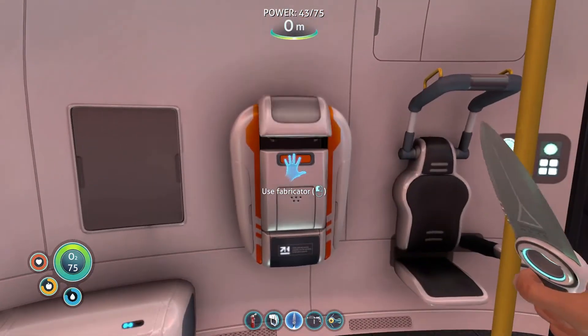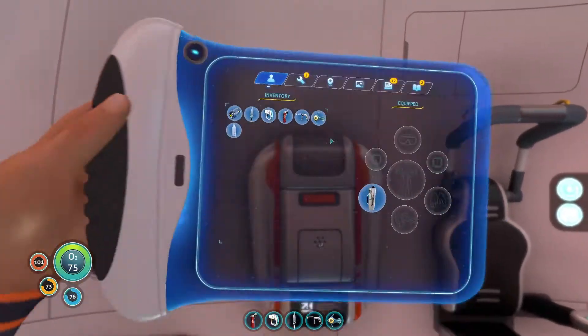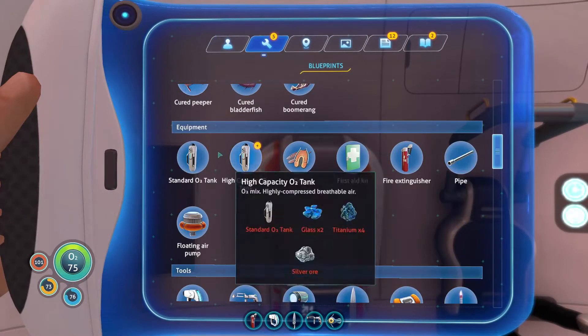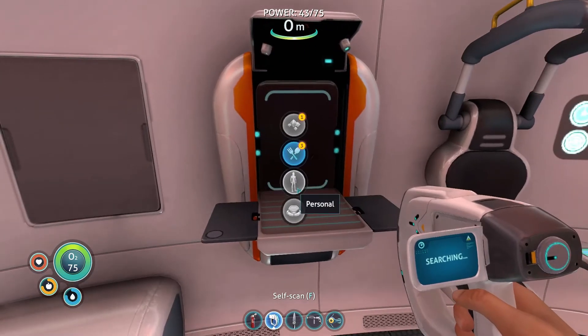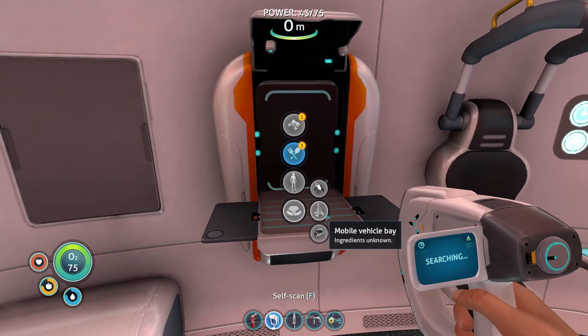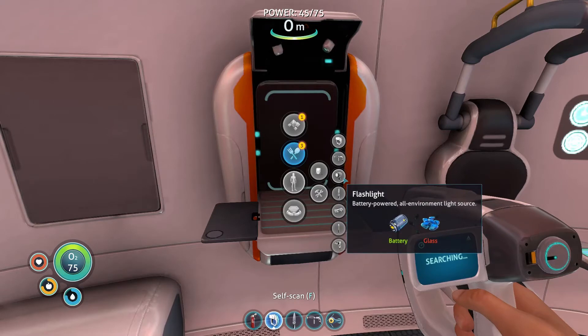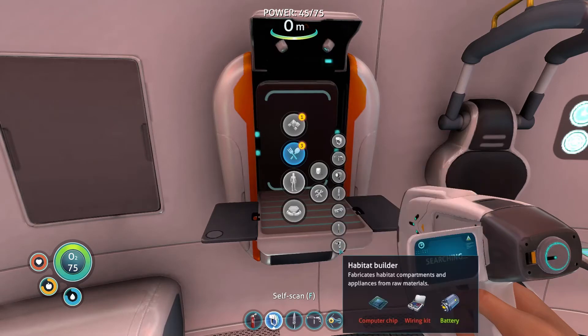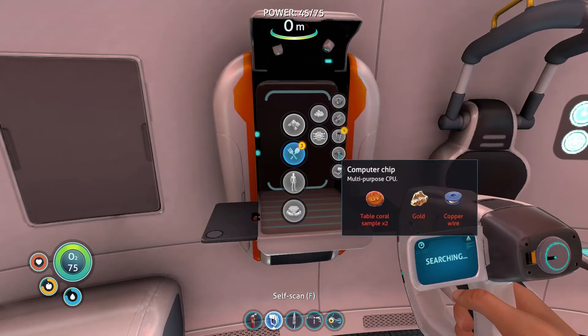Detecting increased local radiation levels — trend is consistent with damage to the Aurora's drive core sustained during planet fall. What do I want right now? Deployables — find out these, that's what I need. Scan this. I need a flashlight and the habitat builder, that's the last thing I need to move right now. Gold copper wire, table color.